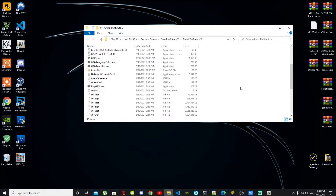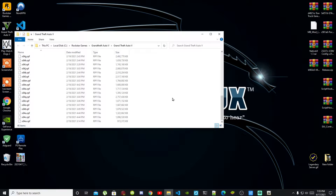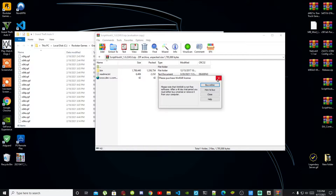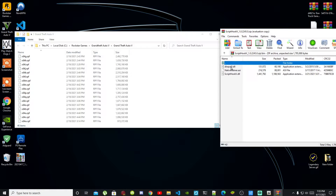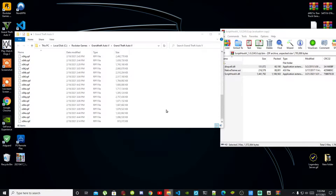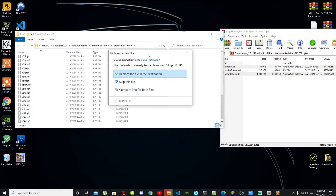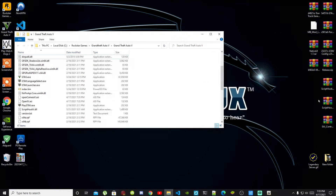Once finished, scroll right down to the bottom of your Grand Theft Auto V main folder. Now we are going to install the latest requirements. Open up your Script Hook V extract folder. Inside that folder there will be a bin folder — open it. Select dinput8.dll and ScriptHookV.dll, drag both files into your Grand Theft Auto V main folder. When the prompt pops up, select Replace.